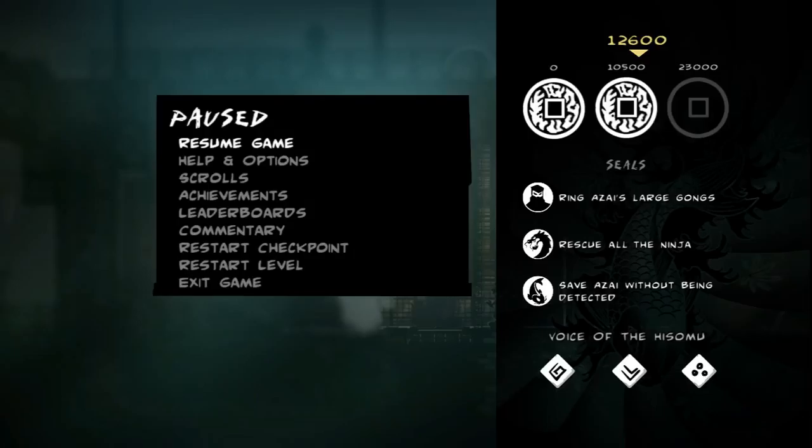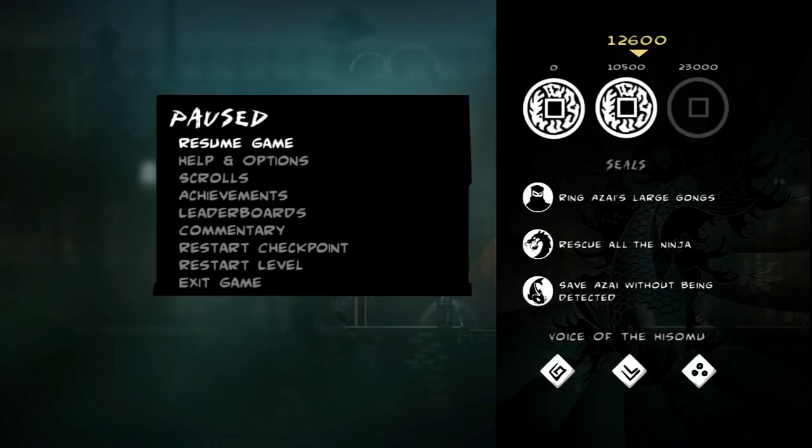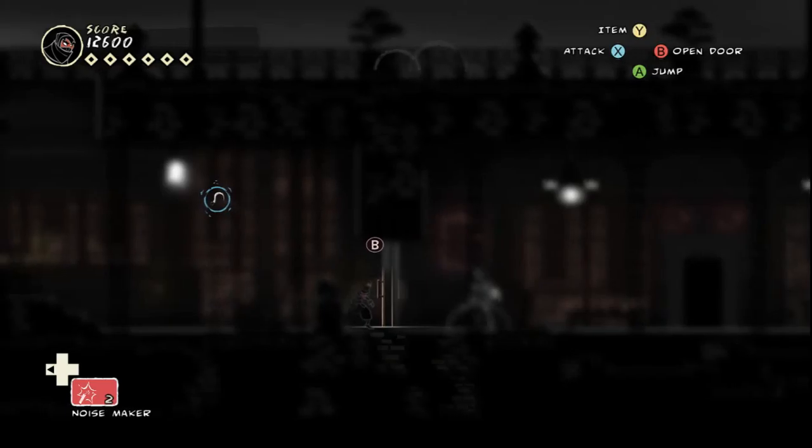Rescue all the ninja. So up there are the point coins — if you get a certain amount of points, you get coins you can spend for upgrades. Voice of the Hisomu are the scrolls I picked up. The seals are for different types of play style: the dragon is for fighting, the fish is for stealth, and the ninja is a general one.